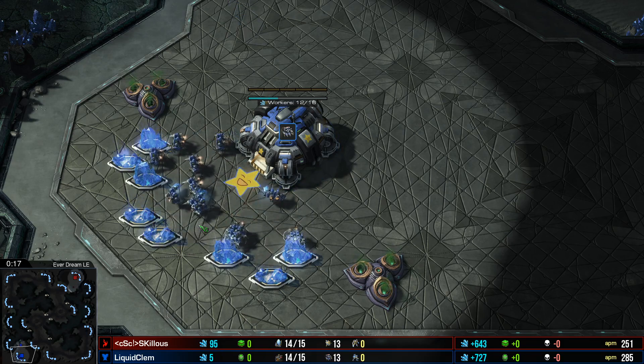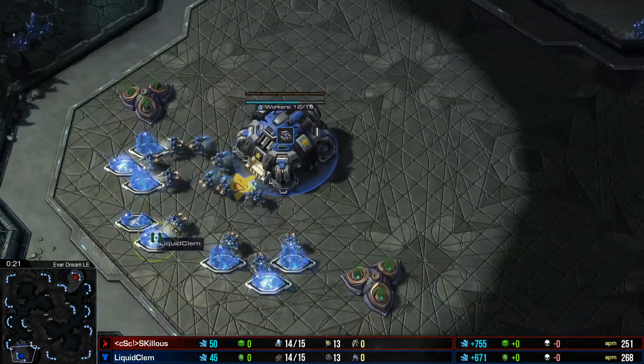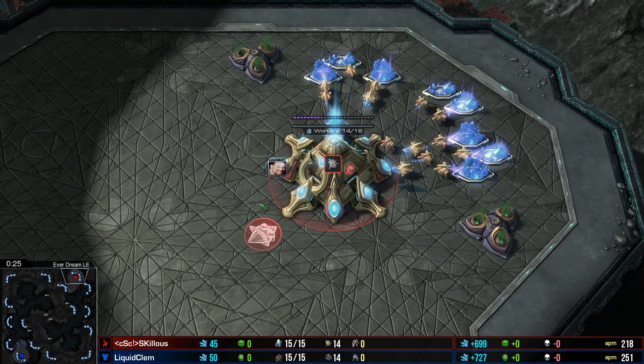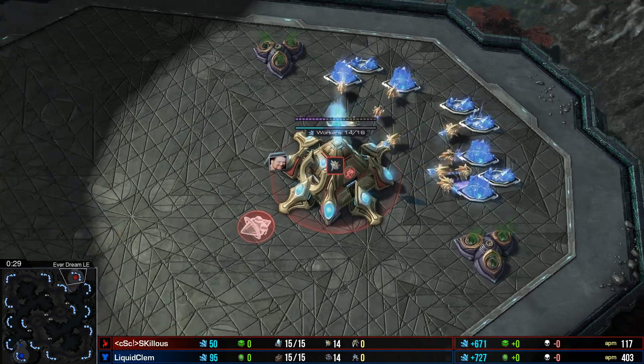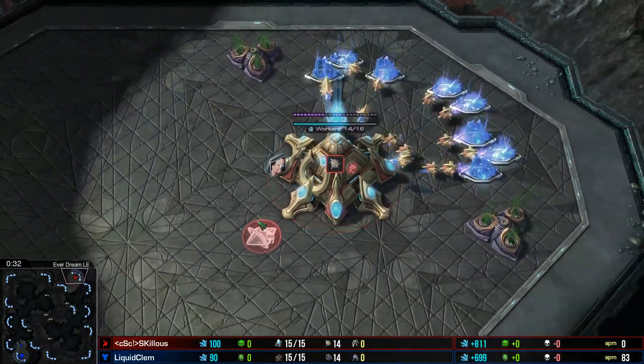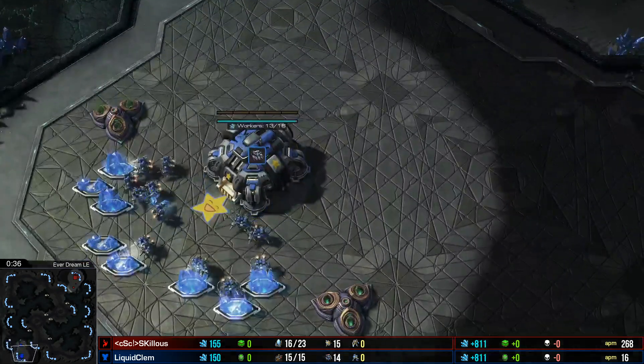In the bottom left-hand side of the map, it's none other than Clem. These guys played before and so I thought I'd cast them again. In the top right, it's Skillis playing for Team Cascade. So Liquid Clem and Cascade Skillis are going to be playing each other again.